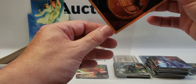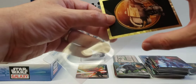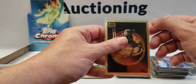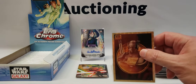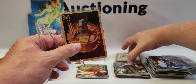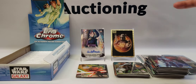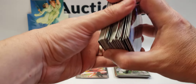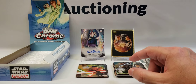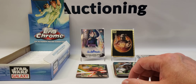Let me sleeve that one-of-one — wow, that is so cool. Very careful with this; I might send this off to get graded. I'd probably send it to PSA — CGC is all right but you don't get the value like you do from PSA. To me, that's the hit of the box — actually, that's the hit of both boxes. Whenever you can pull a one-of-one it's cool; it's not the Mando himself, it's one of the guys in the coven, but still — that is sweet.